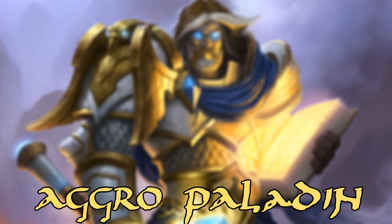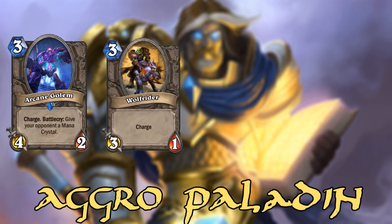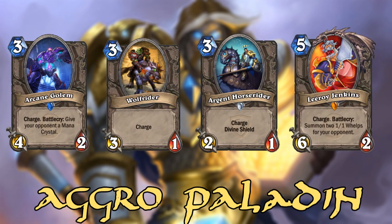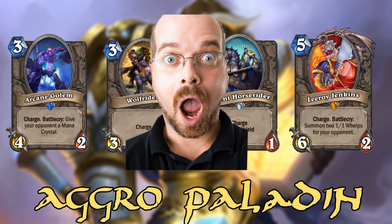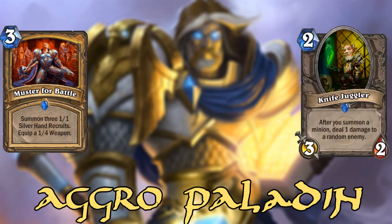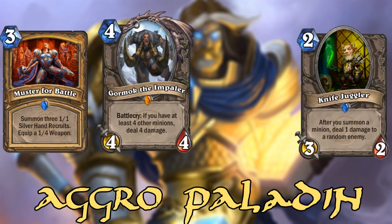You also have charge minions like Archangolem, Wolf Rider, and Argent Horserider, and as a finisher, Leroy Jenkins — which are really not expected, especially that many of them. You have some board presence with cards like Muster for Battle, Knife Juggler, Gormug the Impaler, and Consecrate.